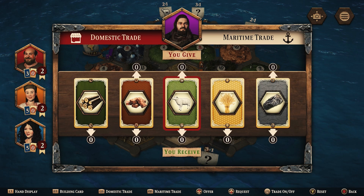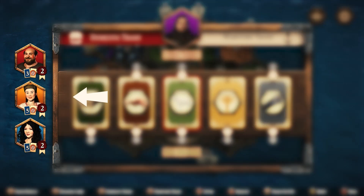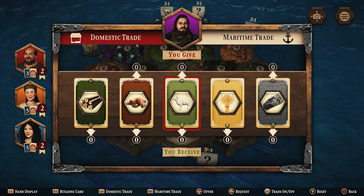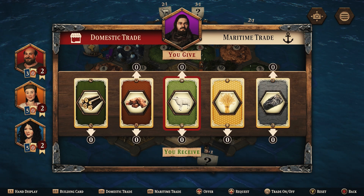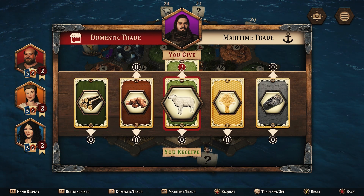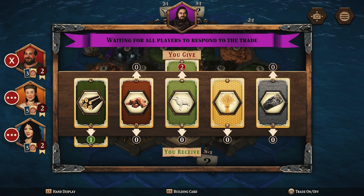During your turn press Y or triangle to initiate a trade. You will see your character at the top and your competitors down the left-hand side. All the resources are displayed and you'll notice zeros above some of the resources, showing what you can currently trade with. For example, if you need wood and are willing to trade sheep, highlight the sheep resource and press up on your left joystick or d-pad so a 1 or 2 appears above the sheep in the 'you give' section. Now scroll across to the wood and press down on the left joystick or d-pad — there will now be a 1 under the wood in the 'you receive' area. Now hold down A or X to confirm you wish to offer this trade.